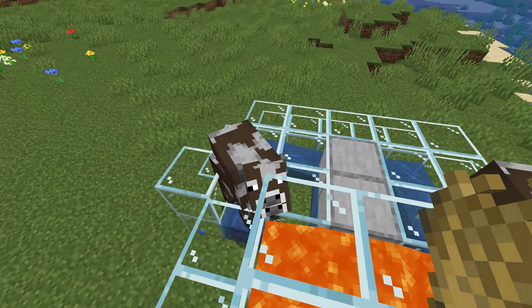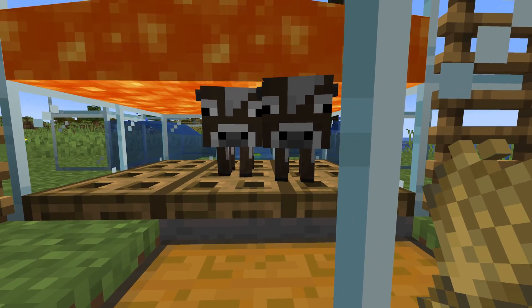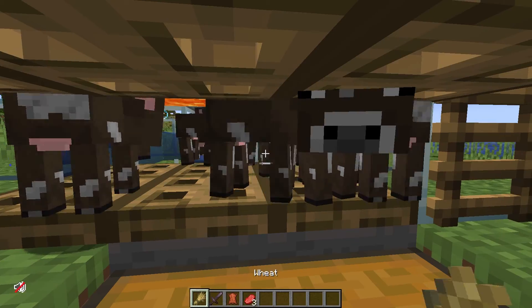At this point, the farm works, and you can wait for the cows to grow up and get killed by the lava, or you can do some extra steps to make the farm a bit better.